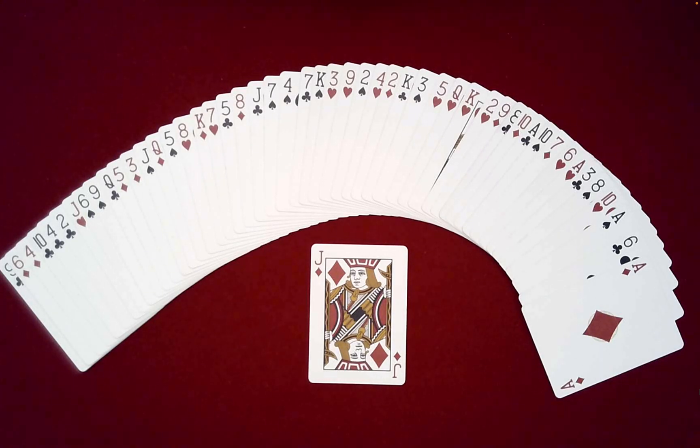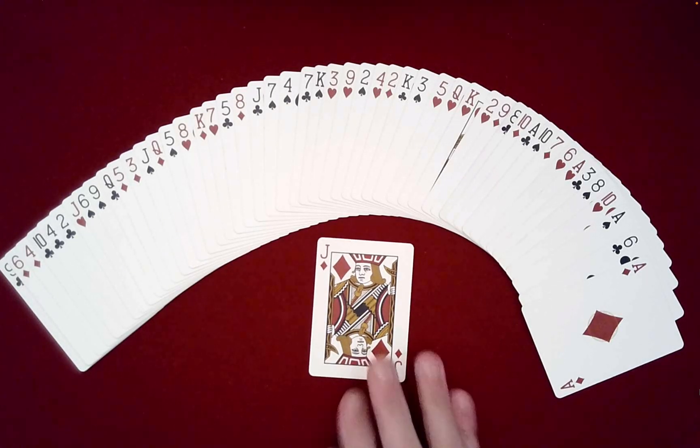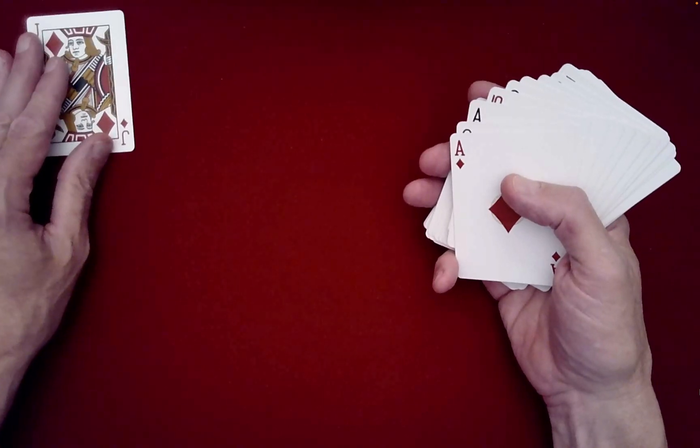This is a wonderful effect that you'll be able to do right away once I've shown it to you. You need the Jack of Diamonds — that will be our helper card. As you can see, I have the cards well mixed: numbered cards with face cards, suits, and colors. I'll go ahead and gather these up now.